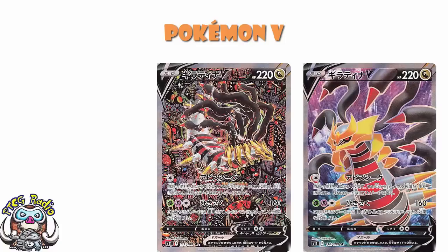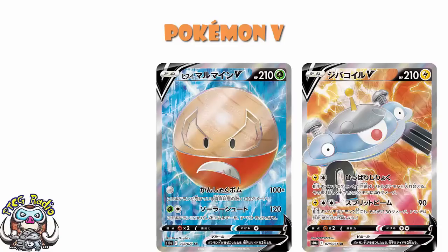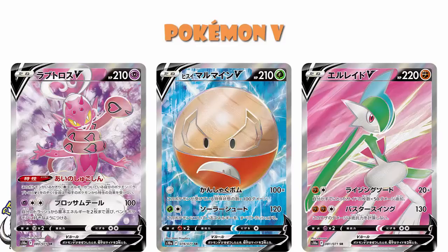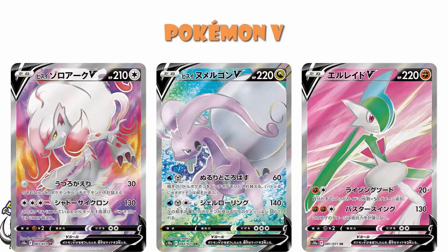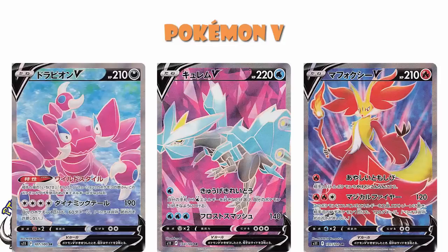We should then be getting ten full art Pokemon that do not have alternate arts, although a couple of them have character super-rares that will be in the Trainer Gallery subset. From Dark Phantasma, we've got Magnezone V, Hisuian Electrode V, Anamorous V, Gallade V, Hisuian Goodra V, and Hisuian Zoroark V. And then from Lost Abyss, we should have Delphox V, Kyurem V, Drapion V, and Pidgeot V.